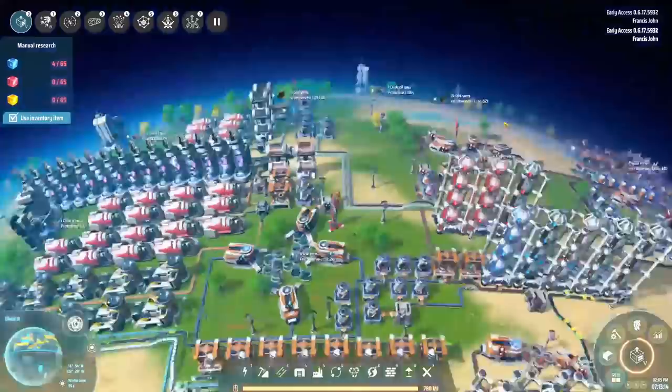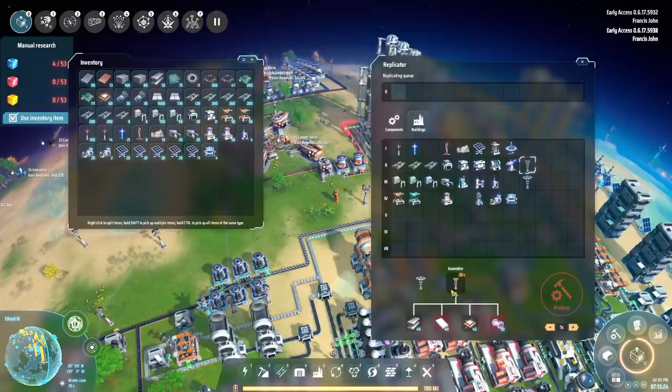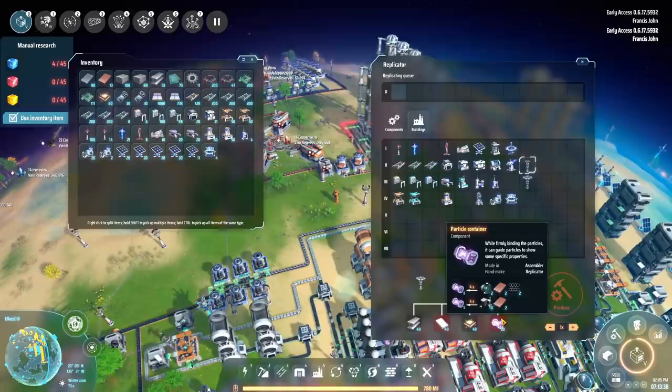We're back with some more Dyson Sphere Program. Today we're going to be getting into transportation towers and the fourth science simultaneously. One thing that was pointed out to me is when you're going for these towers, you should automate all the resources for making them - which is fairly logical.